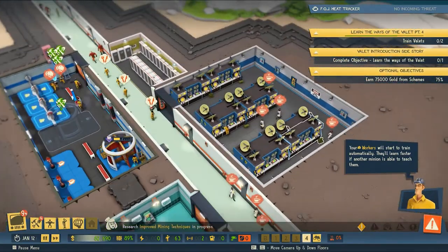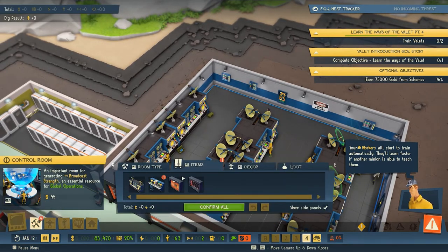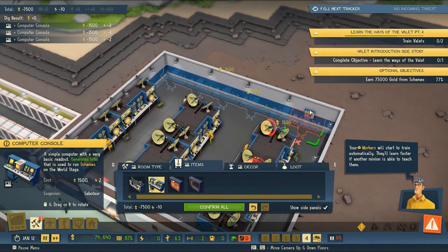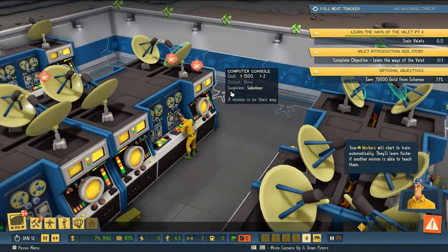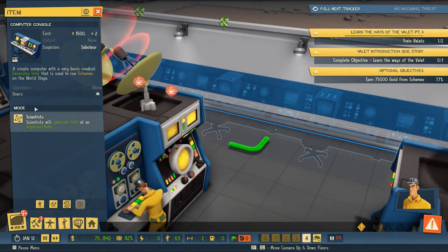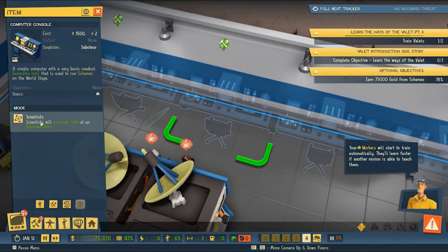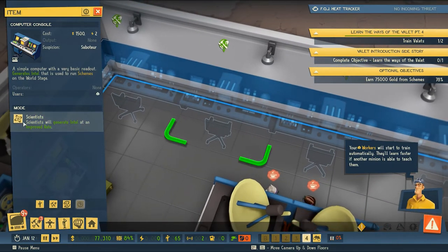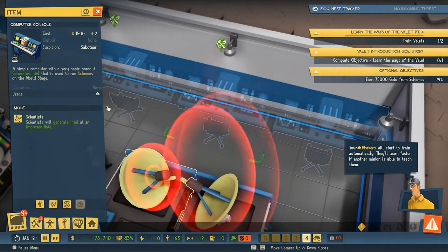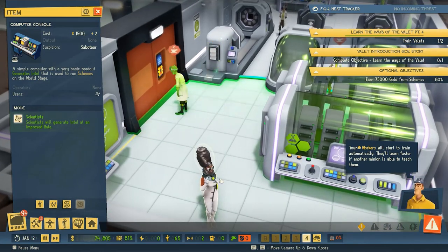Now we need to look for digging in our layer — digging, digging, mining. All right, computers — we're going to be adding computers to our control room. We'll line the back wall with computers. Scientists will generate intel at an improved rate with a simple computer with very basic readout, and scientists do it better. That's my motto for my evil genius: scientists do it better.